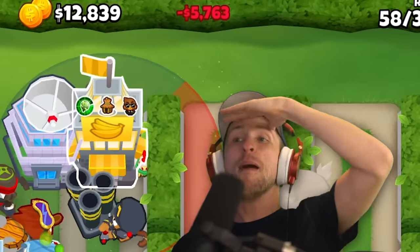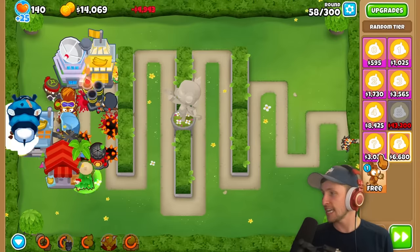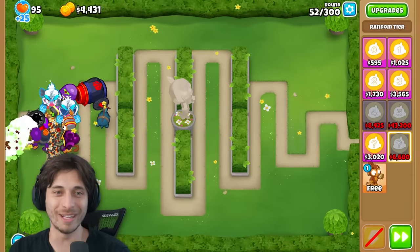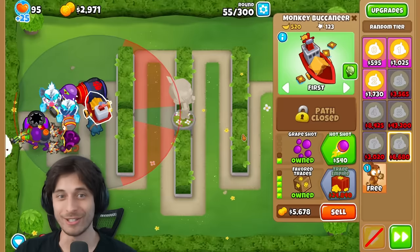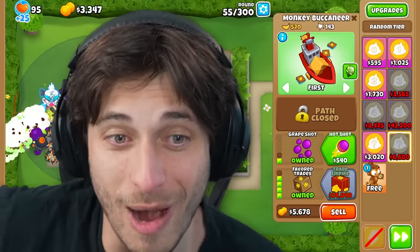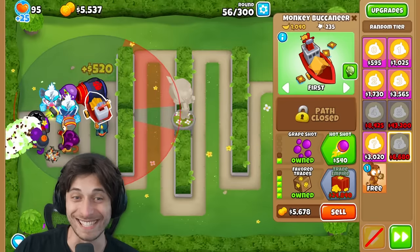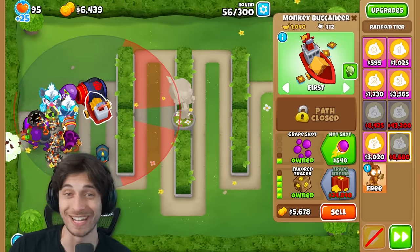The narrator gets Monkeyomics - yet another building/village tower. They're getting all the buildings while Saber gets all the combat monkeys. Then the narrator gets Favored Trades in perfect range of every tower they have - exactly what they wanted. They can now sell things and get bonus money.